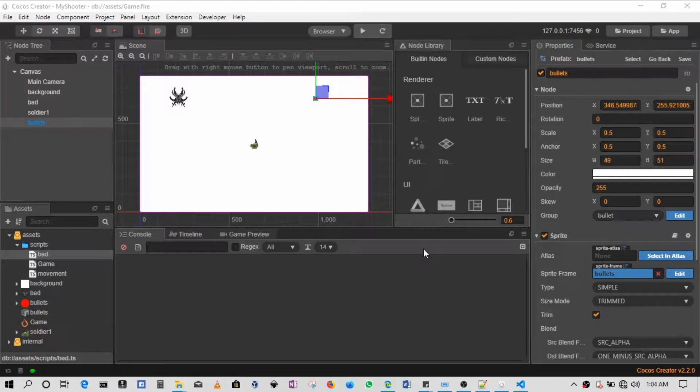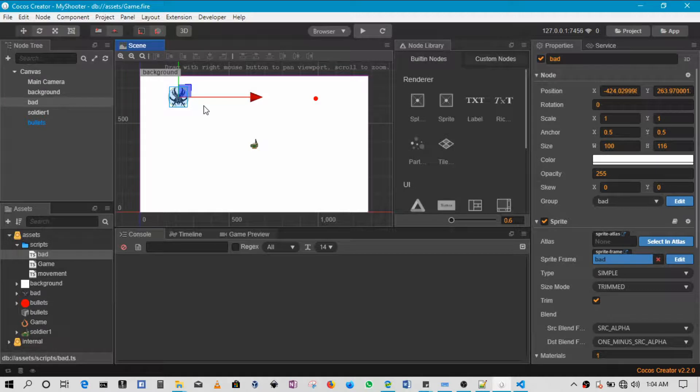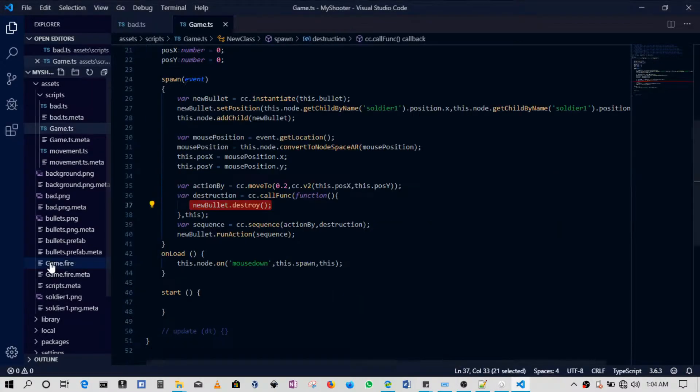Welcome to this section. We'll be spawning lots and lots of bad guys. What we want is basically every one minute a new bad guy should spawn somewhere around the screen. I'll do this in the easiest way possible — nothing complex, but you guys can modify this code to your own liking. I highly encourage that. So we'll go to our game scene.